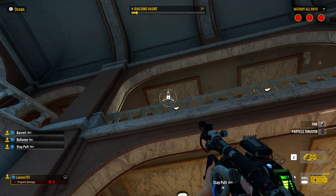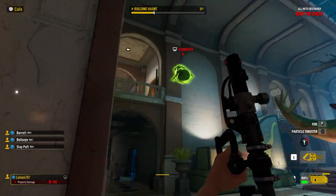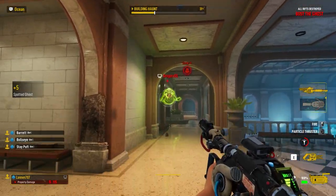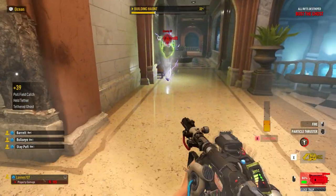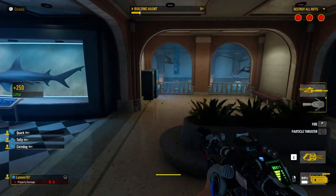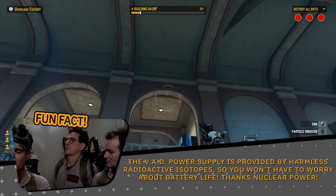Raymond Stanz to help us Busters catch up to these speedy specters. By looking upwards toward a ledge above you, you'll see highlighted grapple points you can attach to. By pressing RB on Xbox or R1 on PlayStation, you can quickly grapple to the level above you. The VAD is a great piece of starting equipment that allows any member of the team to rapidly ascend a floor without having to run around looking for stairs or ledges to get where you need to go. Unlike the other gadgets we'll discuss, the VAD power supply is provided by harmless radioactive isotopes, so you won't have to worry about battery life. Thanks, nuclear power!